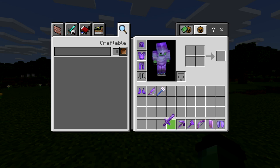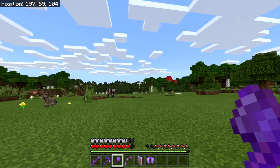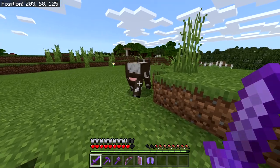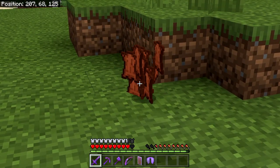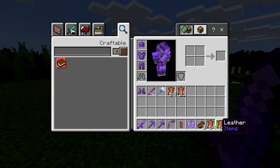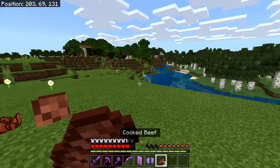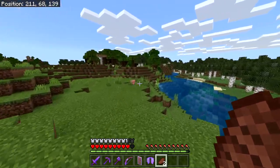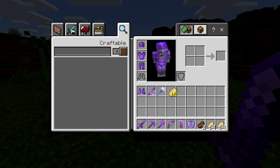As you guys can tell from my hunger bar, I am hungry, so let me quickly get some food. This should give us a good amount — I see nothing but leather though. I'm hoping there's some steak in there. Bro, why did they give us four stacks of leather and like three steaks? Okay, pig — please don't disappoint me. There we go, two stacks and 18. I guess that's good.